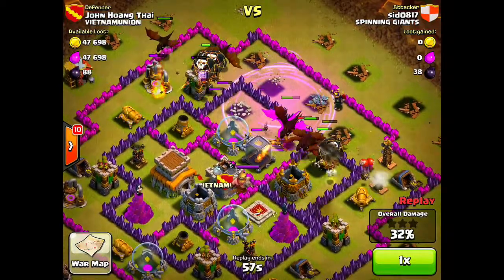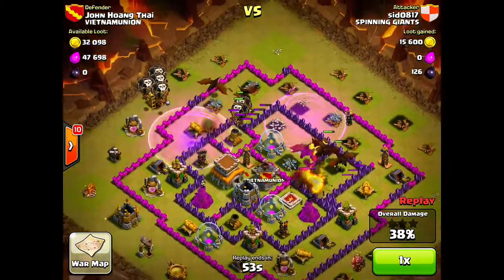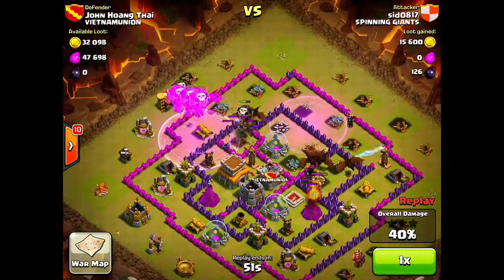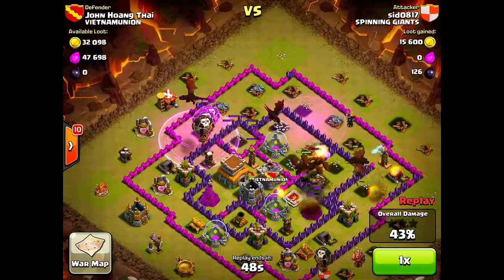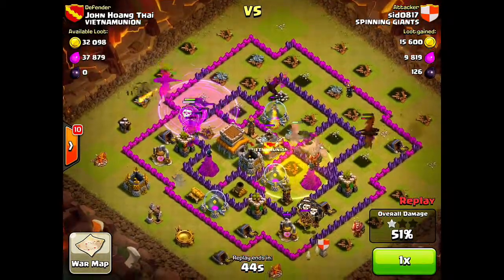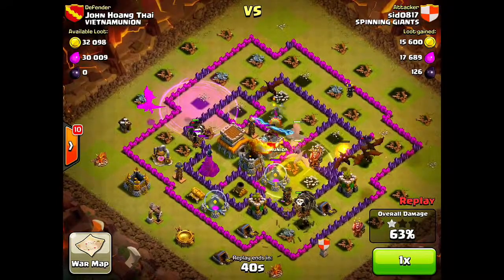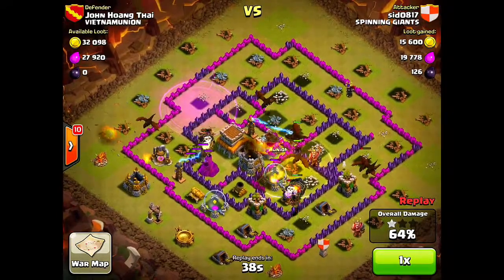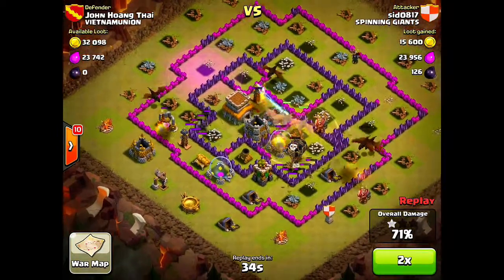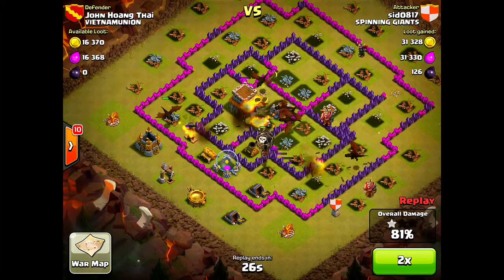Air Traps hit — three of them — and his Dragons take a bit of a blow. From the top he drops more Balloons and gets another Air Defense down. He does the same thing on the bottom right, throws in Balloons, and they eventually take out that Air Defense. Perfectly executed — the Tesla is the only thing left that can threaten the Dragons.